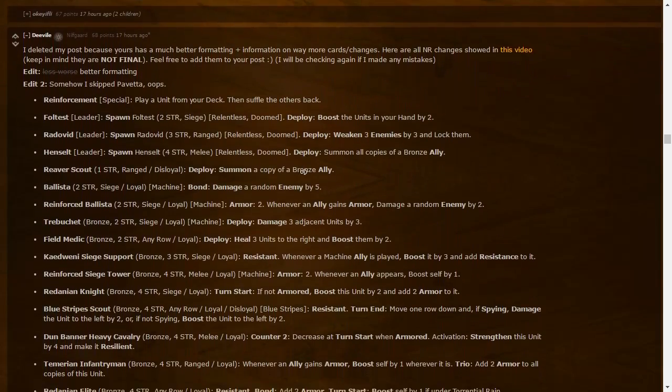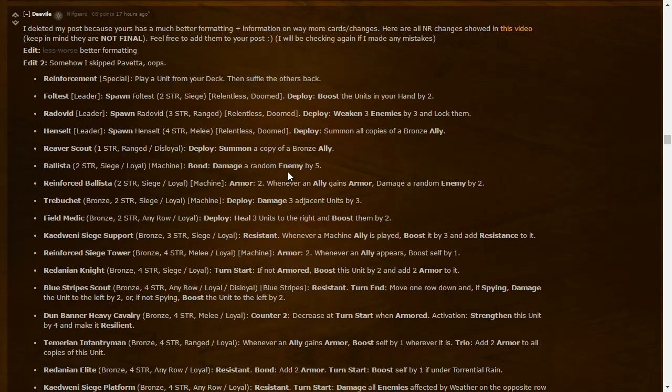Some information on Northern Realms — work in progress with a week until release. Only gold synergy so far but curious what they're planning. Reinforcement: Special silver — place a unit from your deck, shuffle the others back. You can select which unit, so it's like an Odeum Double Cross that doesn't buff but gives you the choice of what to play. Fortes: spawns Fortes — a two-strength siege unit, Relentless and Doomed — Deploy: boost all units in your hand by two.